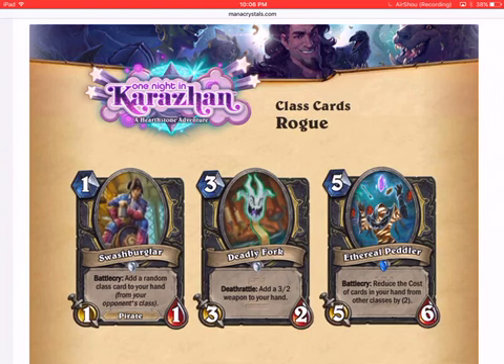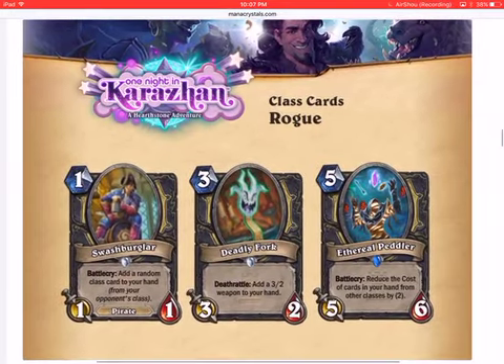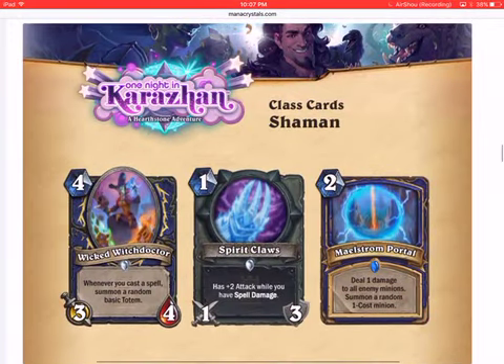In Rogue, Swashburglar is a one-mana 1/1 with the same effect as Undercity Huckster, so it probably won't see play on its own. However, combining two Swashburglars, two Undercity Hucksters, and Ethereal Peddler — which reduces the cost of cards from other classes by two — could make an interesting combo deck. Deadly Fork is a three-mana 3/2 that adds a 3/2 weapon to your hand — stats are pretty bad and I'm not sure it'll see play.